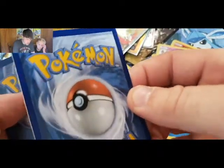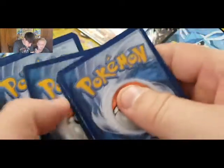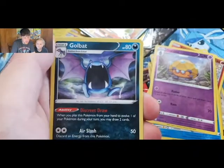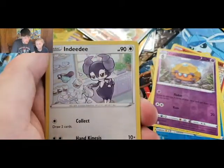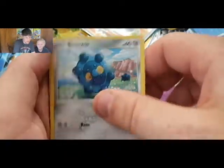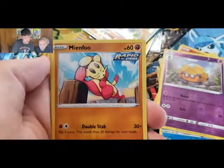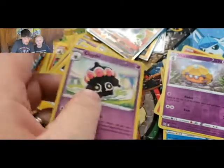Look at the whitening already on that card right out of the pack. We got an Electric Energy, Golbat, Gliscor, Indeedy, Spoink, Bronzor, Main Food, Spoink reverse, and Claydol.